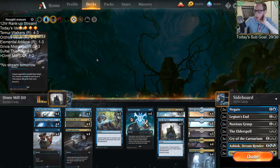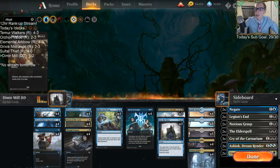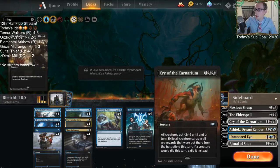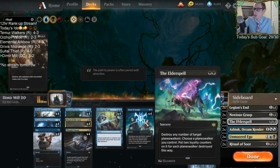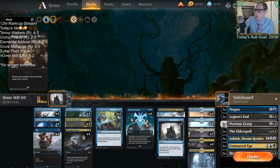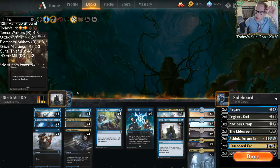Maybe a couple of Ritual of Soots in the sideboard — I like Ritual of Soot more than Cry of the Carnarium. Noxious Grasp could maybe be a four-of. If we bring in Thought Erasures, what are we getting rid of? Are the Into the Stories too slow? It's possible the Into the Stories are too slow.